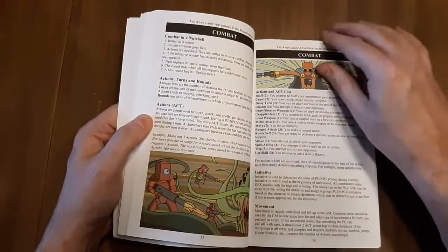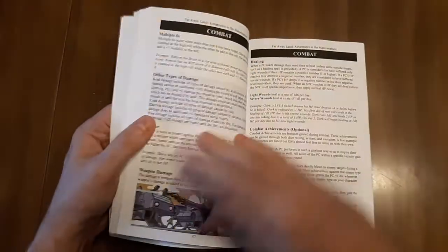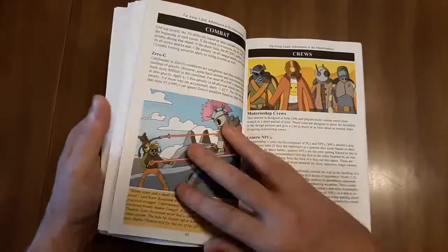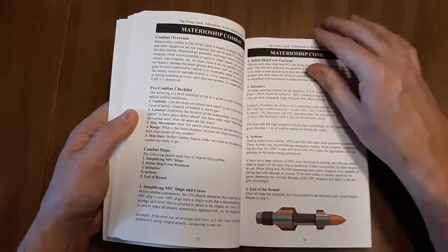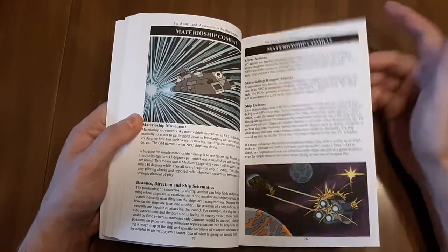Combat, of course. There's a lot of artwork in the book. Rules for crews — creating crews for your materialships. Then a section, of course, on material ship combat.